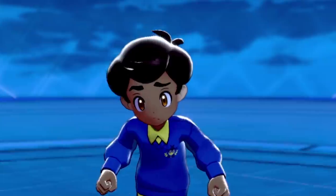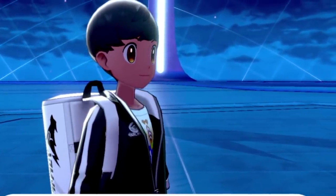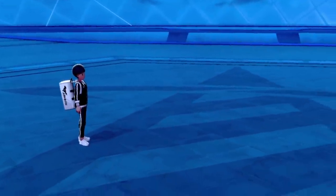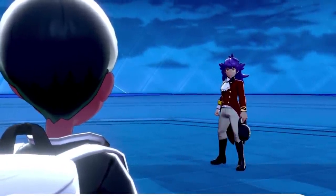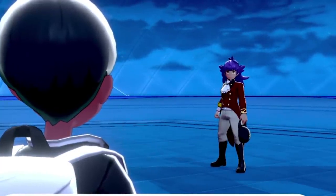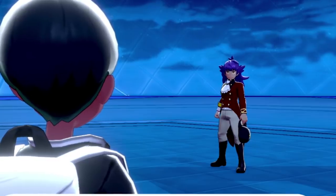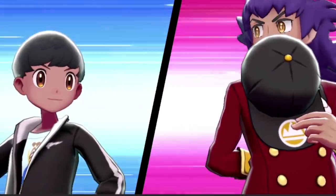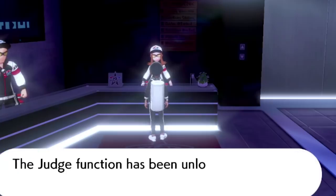So you're going to do that a couple more times. You're going to beat five people, and right after you beat that fifth person, you're going to get the challenger coming up to you and you have to beat this person. It's the champion — you're going to have to fight Leon in order to get the unlock to check your IVs. And this is going to be, again, reminder, after five battles. So just do five battles, you'll walk out, you'll beat them, and then you'll unlock something known as the Judge function.